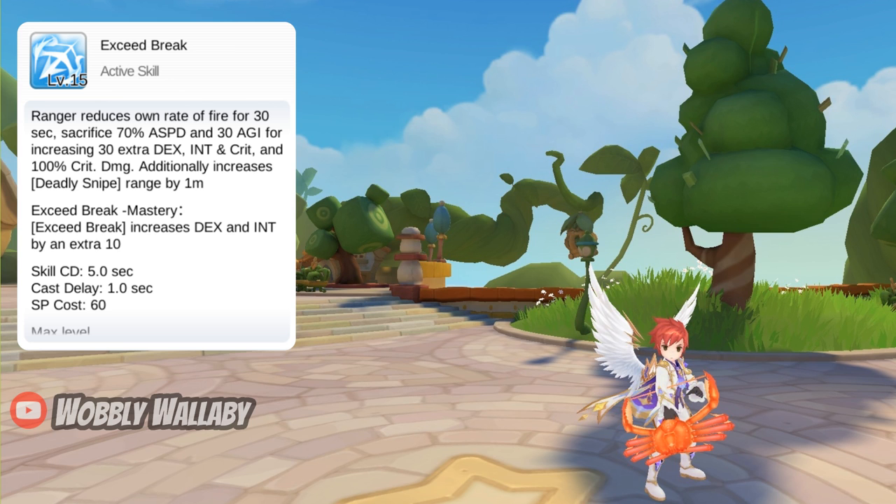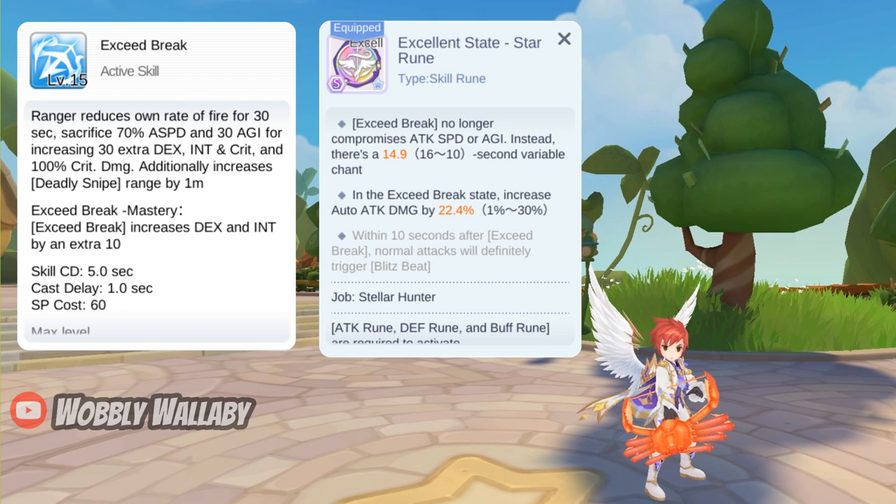In the past, Exceed Break would decrease attack speed by 70% and agility by 30 at level 15. This rune takes away the attack speed penalty. As a result, you can keep Exceed Break at level 10 now and use 5 points towards some other skill, because the extra 5 points was previously used to reduce the attack speed and agility penalties.